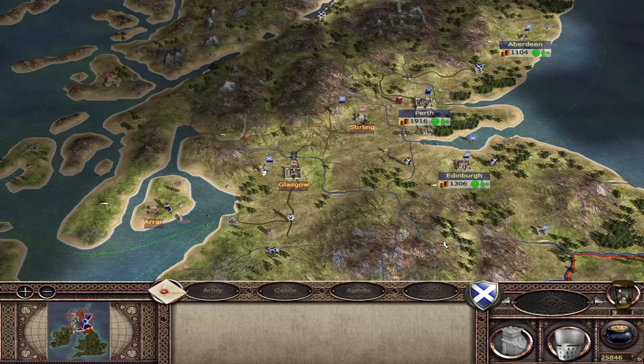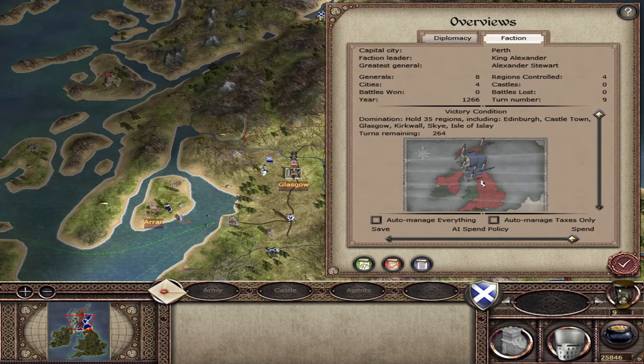The first trigger is if it is turn 10 or later and Scotland drops below 5 settlements, William Wallace will spawn on the turn after Scotland drops below 5 settlements. So in this scenario I'm playing as Scotland, I've just gifted Norway 3 of my regions so I now have 4 regions controlled, which is below the 5 threshold to trigger the spawn.